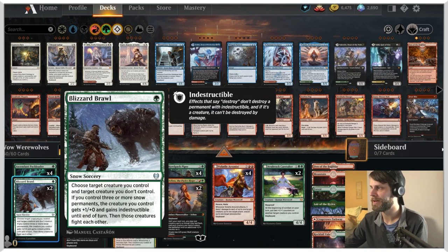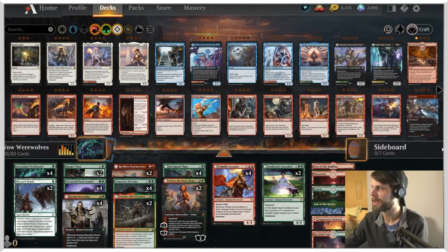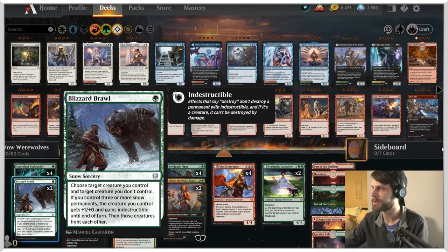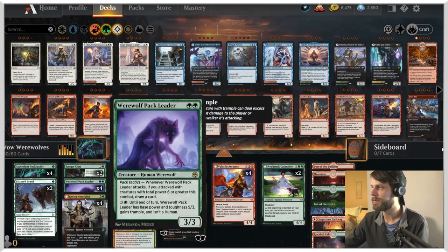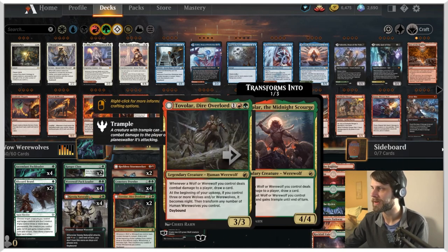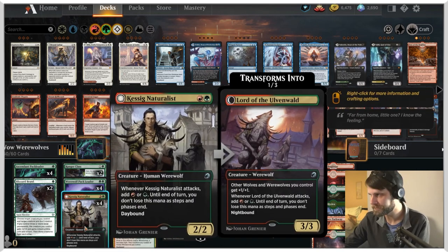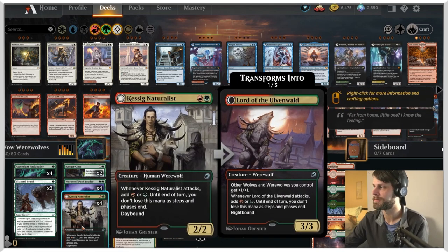I did include a couple of Blizzard Brawls here - not positive on that, but it's just for a little bit of creature interaction. At the 2-drop slots, a bunch of stuff we've already seen. We've got Ranger Class as a 2-of; I'm not going too hard on this because we're spreading things out more in this list. We do have 4 Werewolf Pack Leaders, just a great card to draw for extra stuff in hand. And then Kessig Naturalist is of course a 4-of.